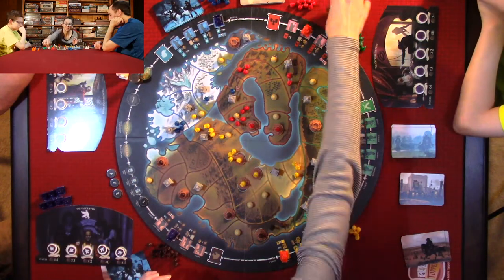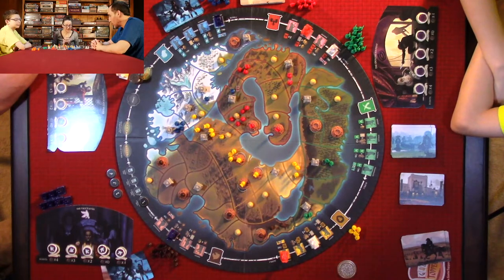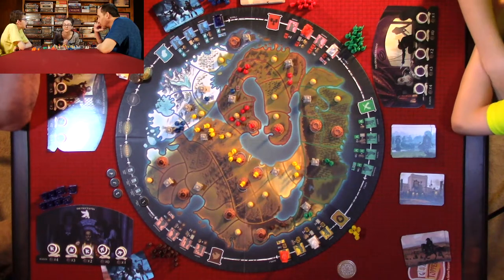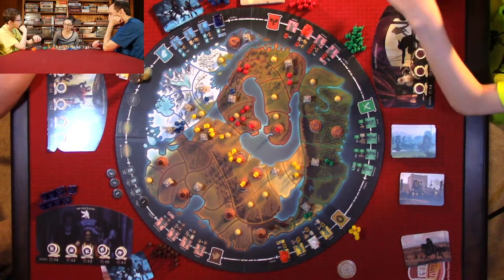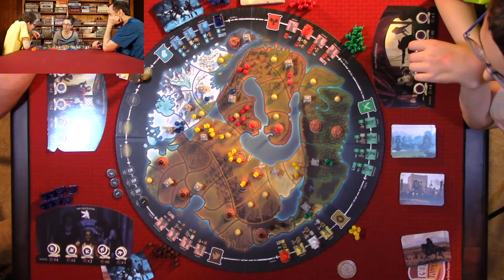The first player token goes to the next person. I retrieve one of my agents. It's a pretty quick game — doesn't take that long, about an hour. Now we each place two agents, taking turns one at a time.